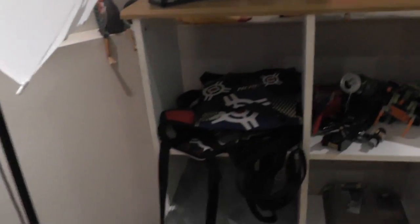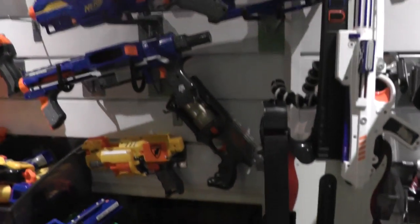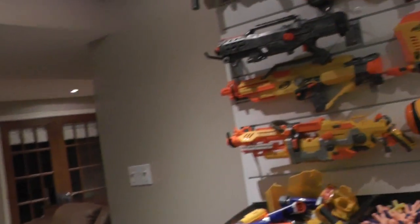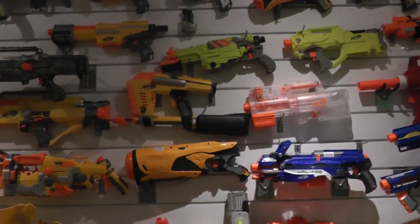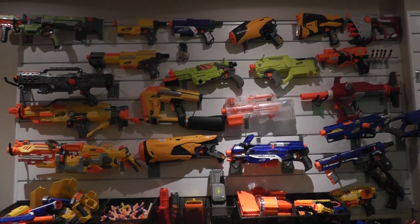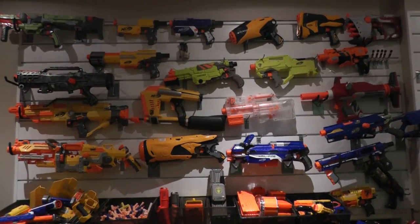Over here I also have my target, and here I have some vests: a blue vest, red vest, orange vest, and green vest. The last thing is my ammo boxes — my ammo box filled with more darts, as well as two bandolier kit straps. So that's my complete arsenal. I've been waiting to do this video for a long time, and I'm glad I finally got it out to you guys. This was Nerf Power Productions, signing out.